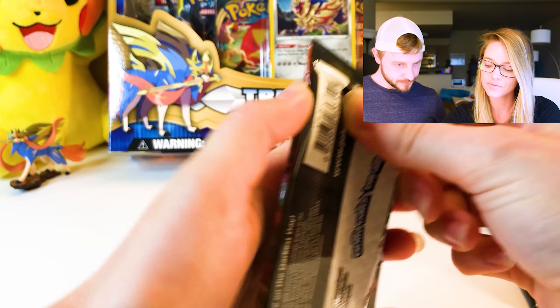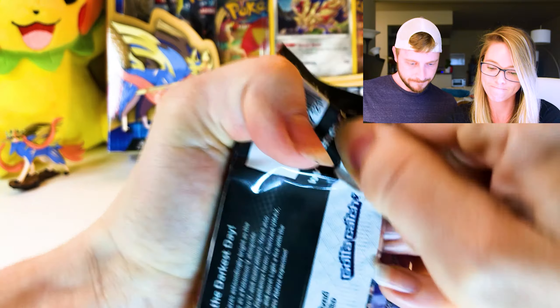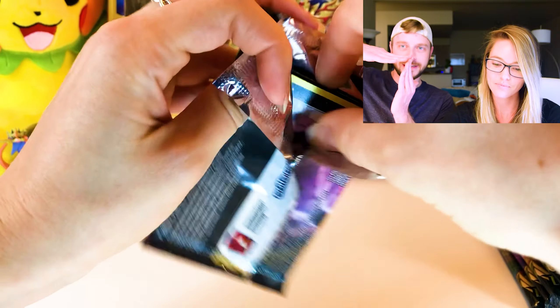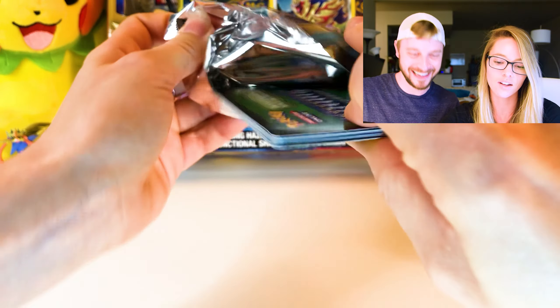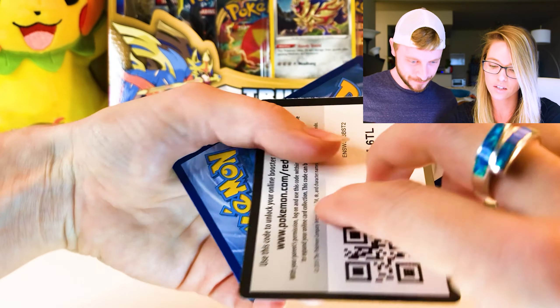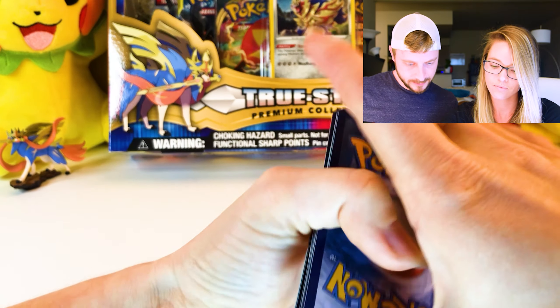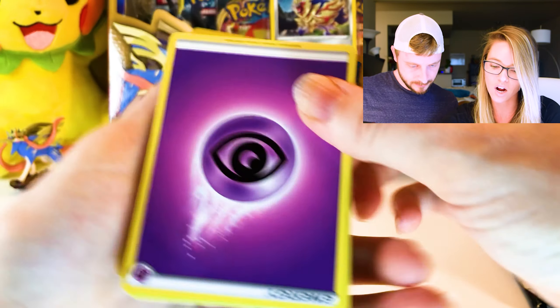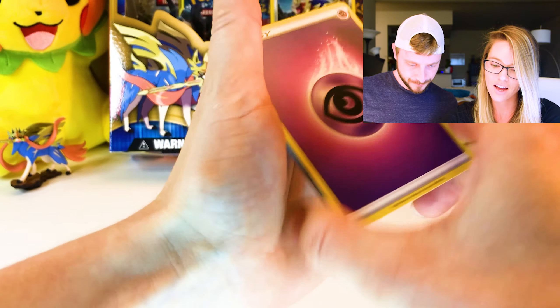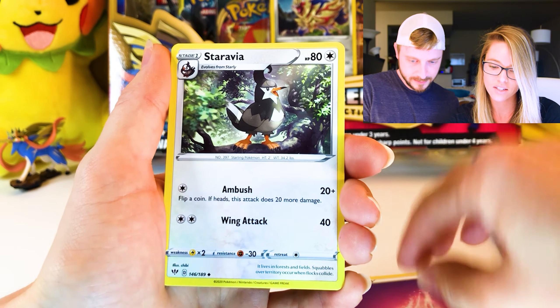We have a Grim Snarl pack. Some of those are really tough to open — the cards are like 90 degrees when she pulls them out. Oh, a green card. Okay, Psychic Energy.